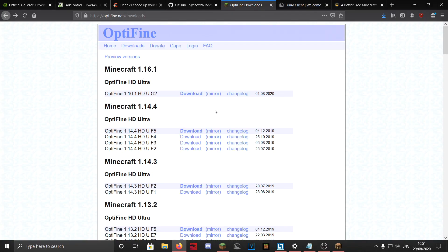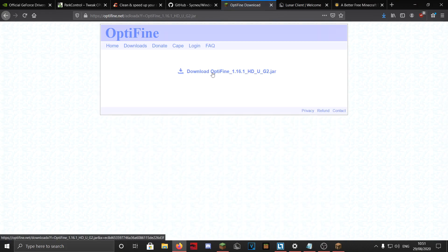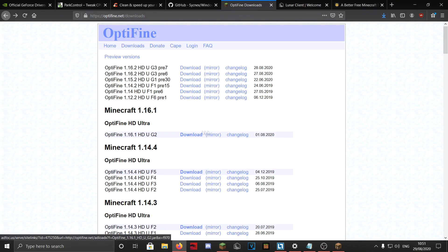There's a link to OptiFine — it's really easy to install. There's a 1.16.1 version and also 1.16.2 in preview. To download, click 'Download' or 'Mirror' — the difference is that Mirror lets you download instantly, while Download shows some ads and makes you wait five seconds. The installation is simple: just click Install and that's it.